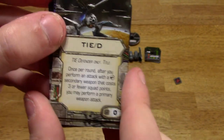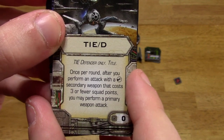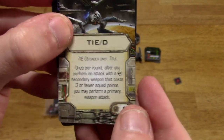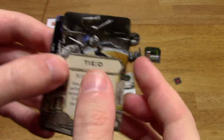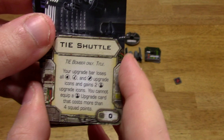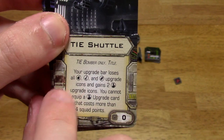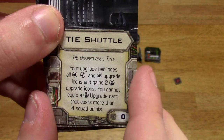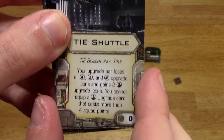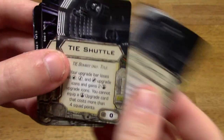And then there's the TIE D title. Once per round, after you perform an attack with a cannon secondary weapon that costs 3 or fewer squad points — like the Mangler Cannon, for example — you may perform a primary weapon attack. There's no cost associated with that at all, so there's no reason not to take it. There are two of those. And then you've got the TIE Shuttle title for the TIE Bomber only: your upgrade bar loses all proton torpedo, missile, and bomb upgrade icons and gains two crew upgrade icons. You cannot equip a crew upgrade card that costs more than 4 squad points — so you couldn't put Emperor Palpatine on this TIE Bomber, for example. Cost of 0.